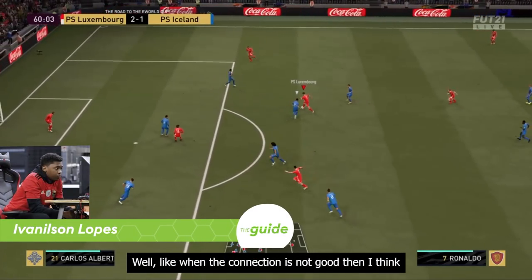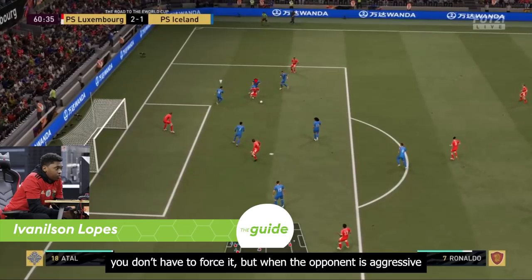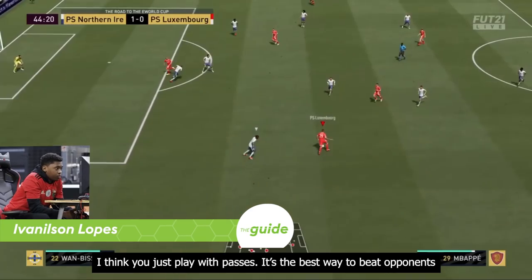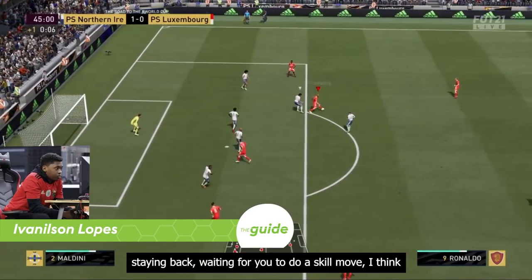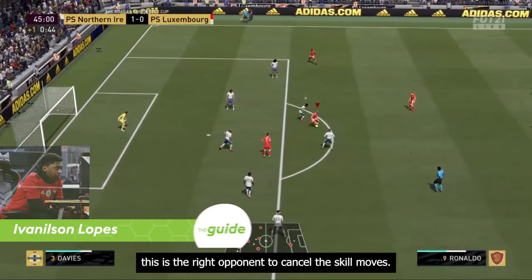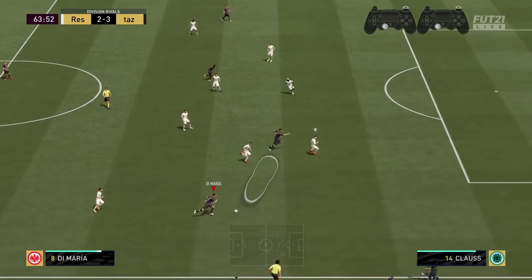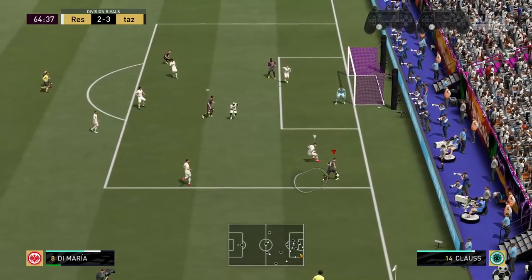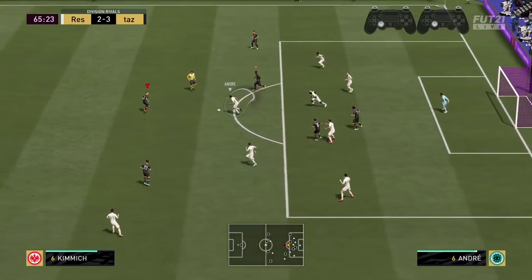When the connection is not good, I think you don't have to force it. But when the opponent is aggressive, I think you just play with possession — it's the best way to beat defenders who like to play aggressive. But when the opponent is staying back and waiting for you to do a skill move, I think that's the right opponent to use skill move cancels against. So when your opponent is pushing, Ivanilson sees quite some benefit in mainly passing. But when the opponent holds back and uses more AI defending, skill move cancels can be very helpful. And you need a good connection to hit the timing right for all these inputs.